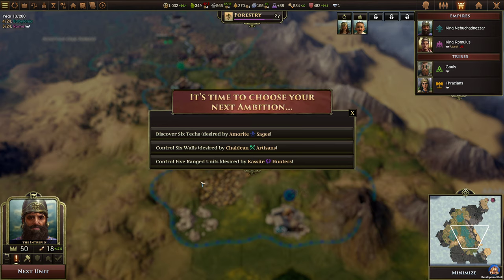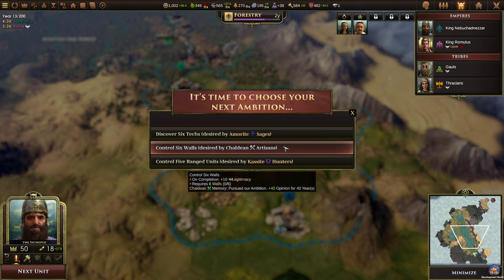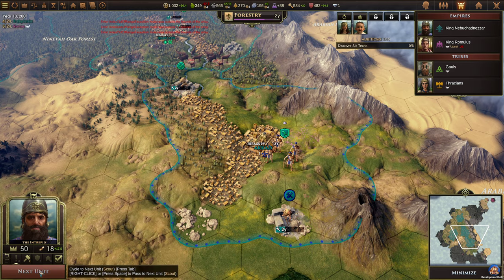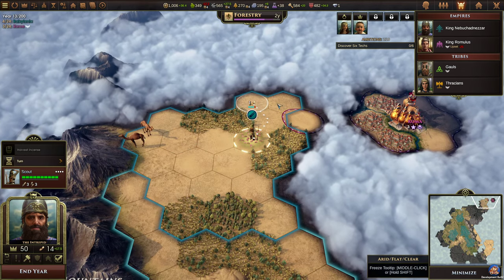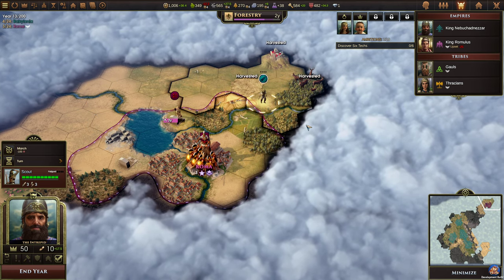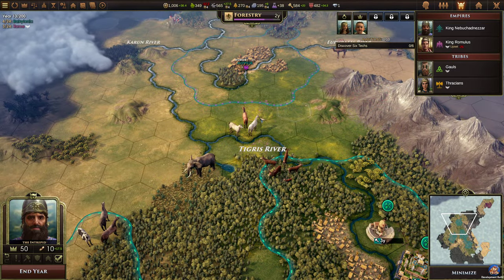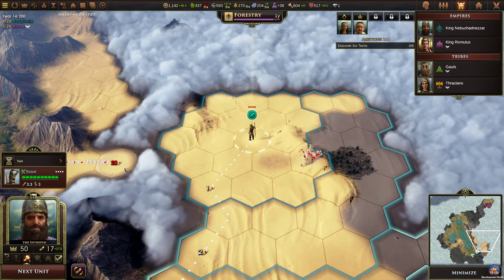It is time to choose your next ambition. The Amorites want us to discover six technologies, and there we got an error — index out of range exception, hopefully that doesn't create a problem. The Shaldeans want us to control six walls, while the Kassite Hunters want us to control five ranged units. I think we'll go with the six technologies. Rome hasn't built more than one city — it can't be right. We have three points from cities, I guess that means they have three cities. End the year.